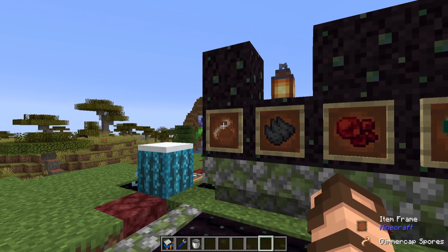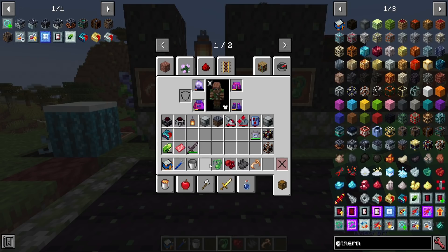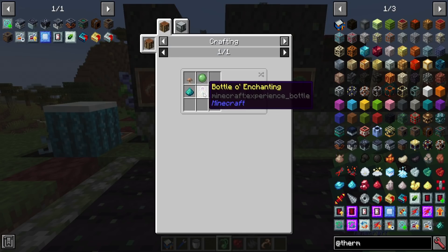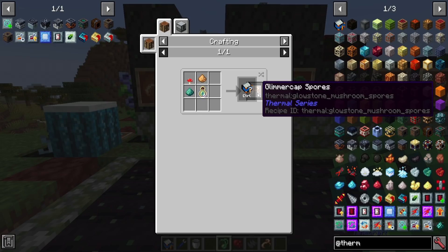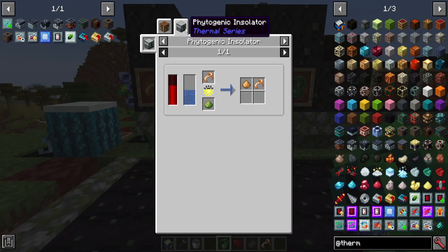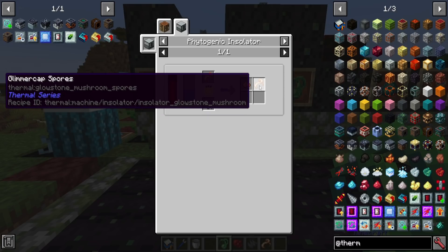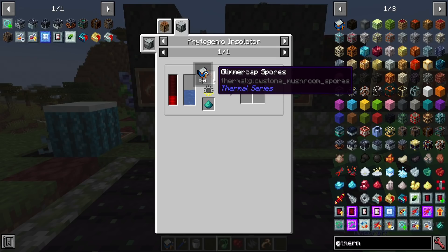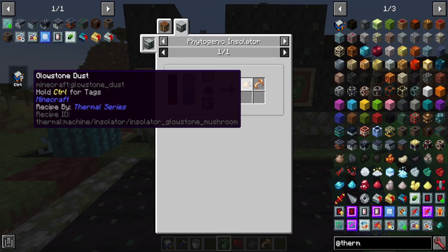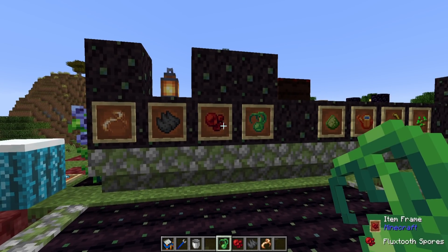There are also spores — four new spore types that are intended to be used with a machine. Each has a crafting recipe using bottles of enchanting. The glimmer cap spores, for example, cannot be planted and do not work in the world directly. Instead, the phytogenic insulator — basically its own little greenhouse machine — when fed bone meal or phytogrow plus water will make glowstone dust and replace the spores. You then feed them back into the phytogenic insulator to keep producing. This is very useful for making resources like glowstone, gunpowder, redstone dust, and slime.